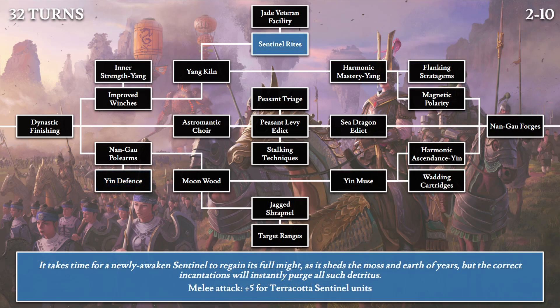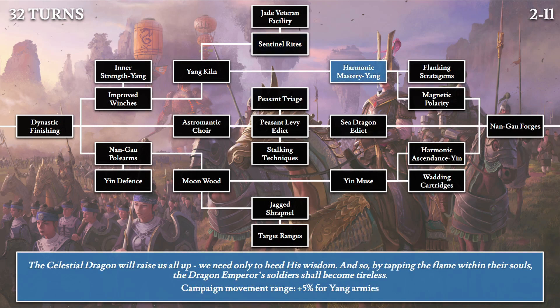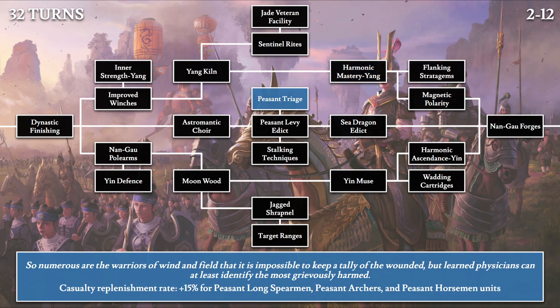Moving on to 32-turn tech, we have Sentinel Rites: 'It takes time for a newly awakened sentinel to regain its full might as it sheds the moss and earth of years, but the correct incantations will instantly purge all such detress.' This gives plus 5 melee attack for the Terracotta Sentinel unit. Then Harmonic Mastery Yang: 'The Celestial Dragon will raise us all up. We need only heed his wisdom, and by tapping the flame within their souls, the Dragon Emperor's soldiers shall become tireless.' This gives yang armies another 5% campaign movement range. Then Peasant Triage: 'So numerous are the warriors of wind and field that it is impossible to keep a tally of the wounded, but learned physicians can at least identify the most grievously harmed.' This increases replenishment rate for all three types of peasant units by 15%.